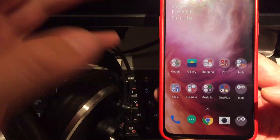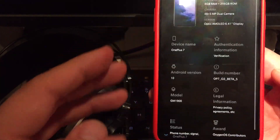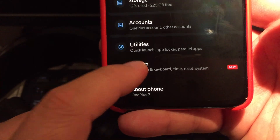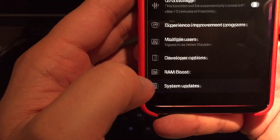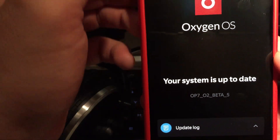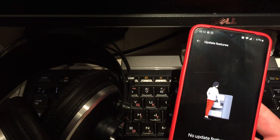Okay, let's see what we have here — I just updated my phone. If I go to Settings, About Phone, there's a notification that I have a new system update. Going to System Updates, I can see I'm already running OnePlus 7 Open Beta 5. I don't see any problem with jumping on Open Beta 5.